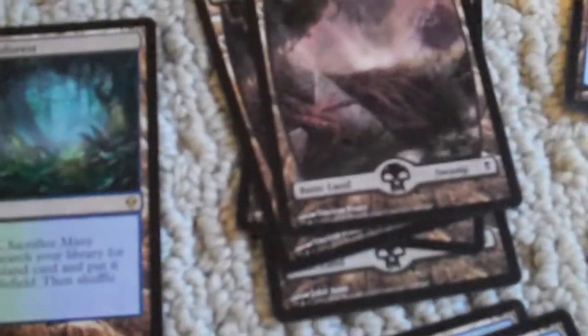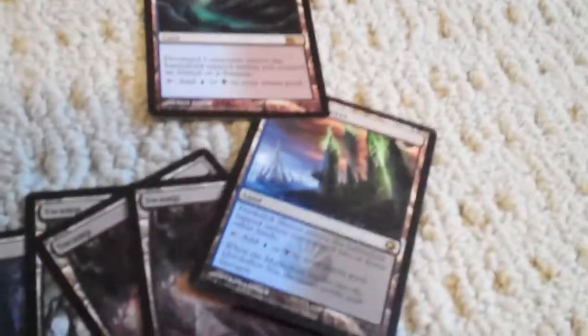Misty Rainforest — is that five? Three. Four. Four swamps, one Dark Slick Shores, one Drowned Catacomb.